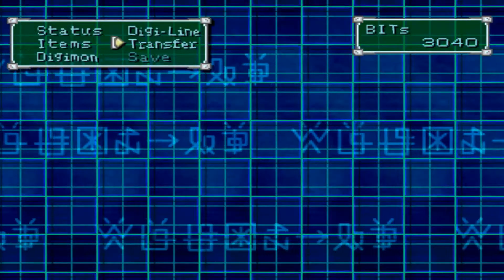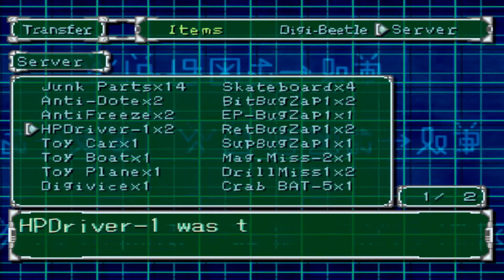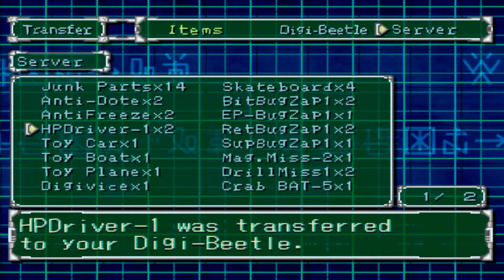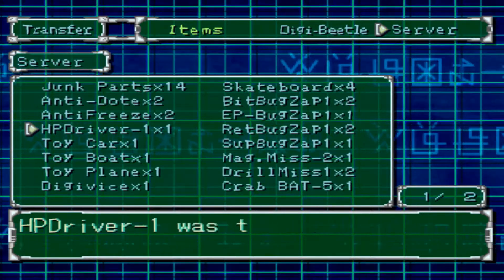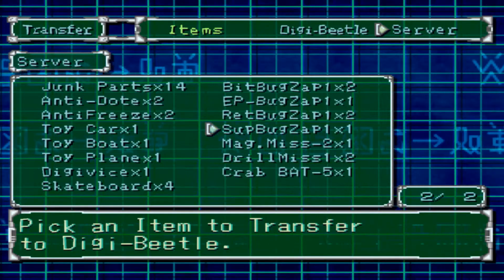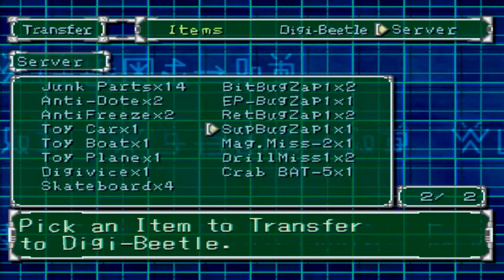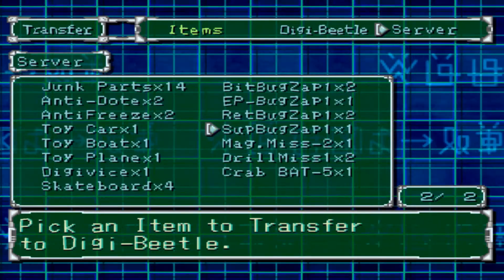I only need three ammo, not too much. Make sure you put the items from the server onto the Digi Beetle, because if you already booked the item but didn't transfer it to the Digi Beetle, the items won't be there.